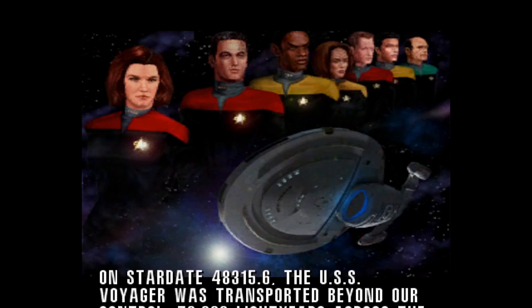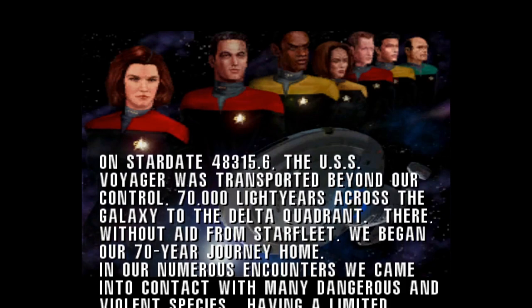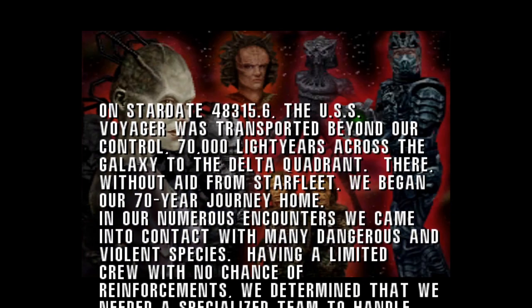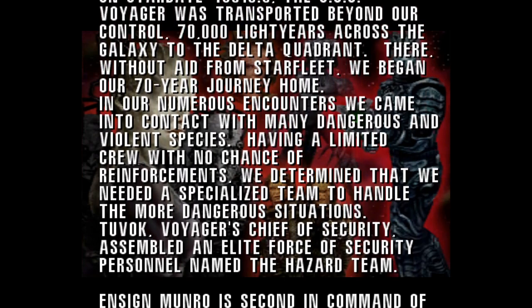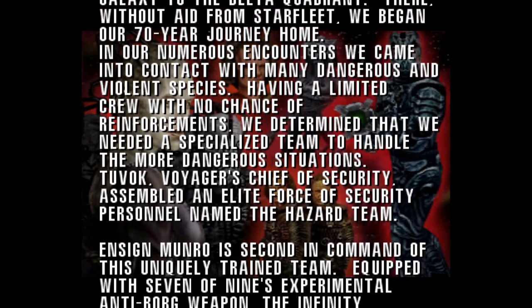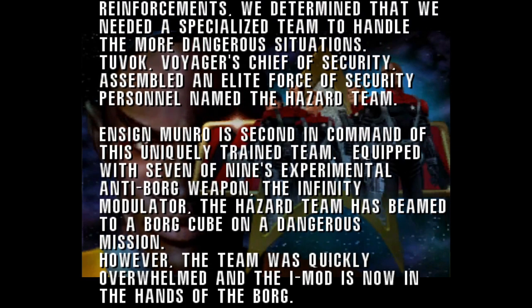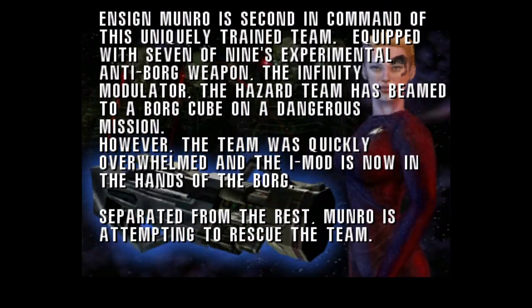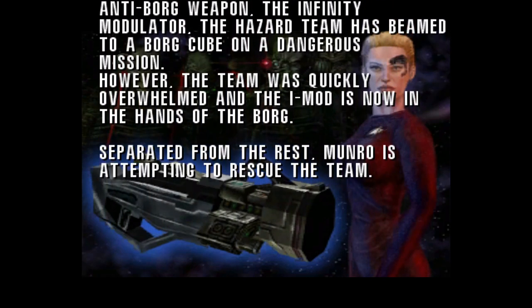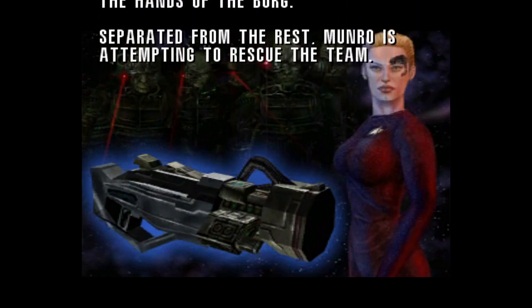On stardate 483.5.6, the USS Voyager was transported beyond our control 70,000 light years across the galaxy to the Delta Quadrant. Without aid from Starfleet, we began our 70-year journey home. In our numerous encounters we came into contact with many dangerous and violent species. Having a limited crew with no chance of reinforcements, we determined we needed a specialized team. Voyager's chief of security assembled an elite force named the Hazard Team. Ensign Monroe, second in command, equipped with Seven of Nine's experimental anti-Borg weapon - the Infinity Modulator - has beamed to a Borg cube on a dangerous mission. The team was quickly overwhelmed and the iMod is now in the hands of the Borg. Separated from the rest, Monroe is attempting to rescue the team. Imagine being stuck in the Delta Quadrant with Janeway for 70 years - ouch.